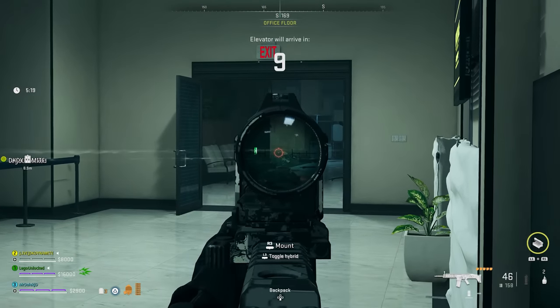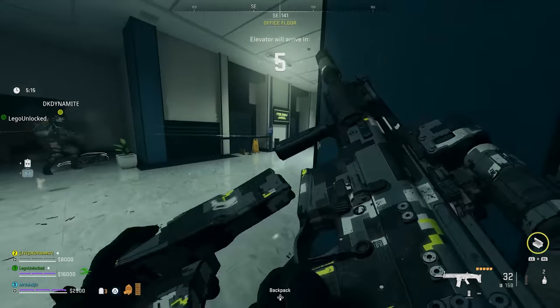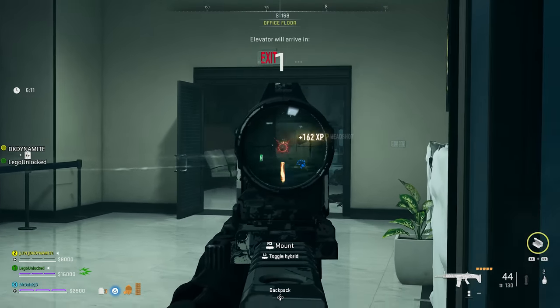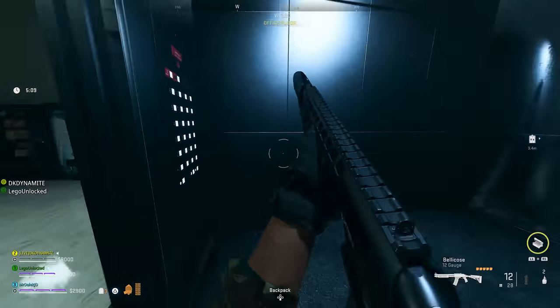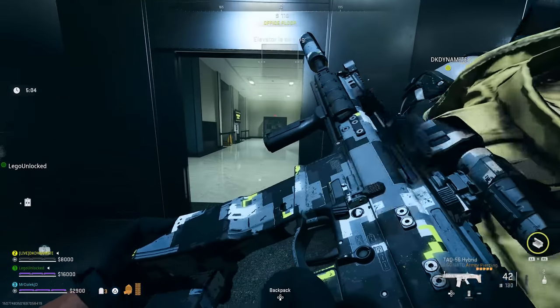A new map for DMZ Building 21 is finally here, and with it comes a brand new easter egg that can grant you six free rewards — all from extracting with a secret weapon case hidden in Building 21. We'll be showing you how to do it the fast and easy way, as well as showing you all six rewards from Building 21.